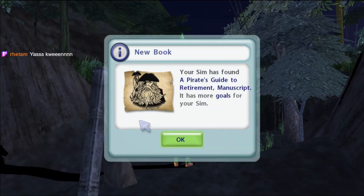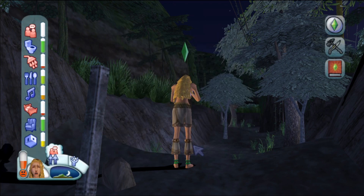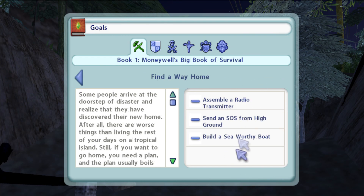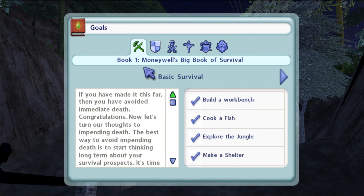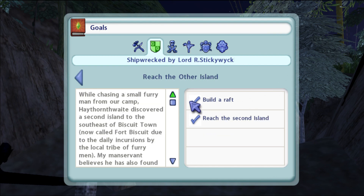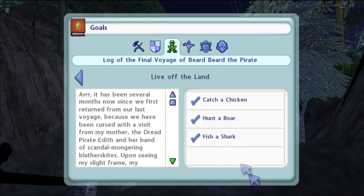Now are we too exhausted? I love that so much. Your sim has found a pirate's guide to retirement manuscript - it has more goals. Okay, these are later goals. This is shipwrecked - all done! How about this one? Those are all done.